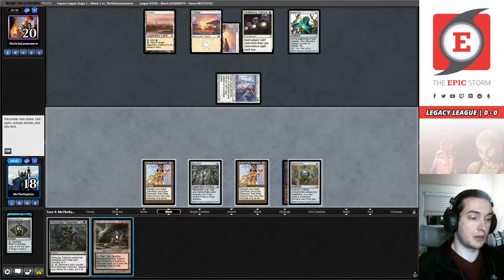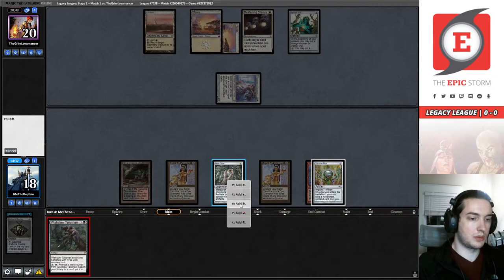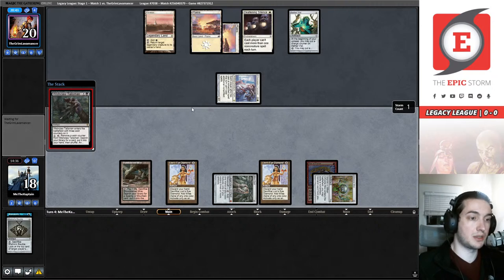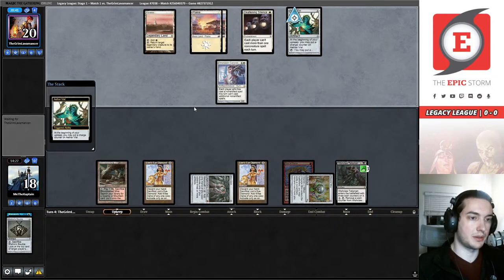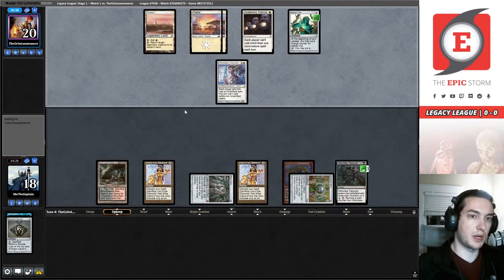The land was pretty good. We're going to play the Talisman here, and we're going to be able to Ad Nauseam on our next turn — and then Naus to a good seven, potentially with a Prismatic Ending... potentially with two Prismatic Endings. That would be nice. Let's see what happens.